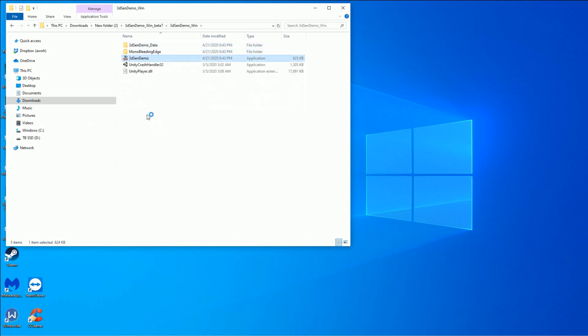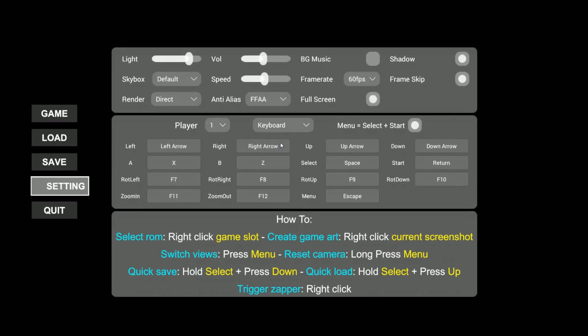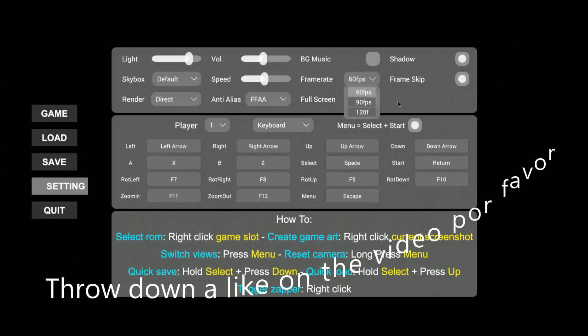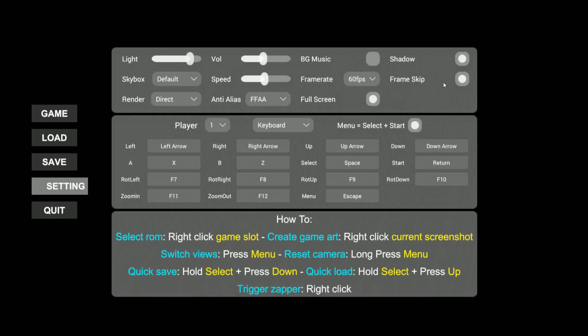We go ahead and load it, and depending on what kind of refresh rate monitor you have, you actually have some options. It will boot in full screen mode usually — if not, just hit Alt+Enter. You can change your frame rate; it looks like that's 120. I had it at 120. I honestly don't see a big difference in the frame rate, but maybe you guys will have a different experience. You can change the light, change the volume, background music on or off, and a bunch of other little visual things.